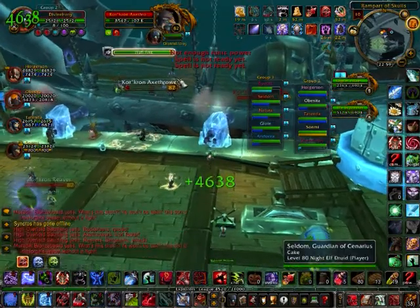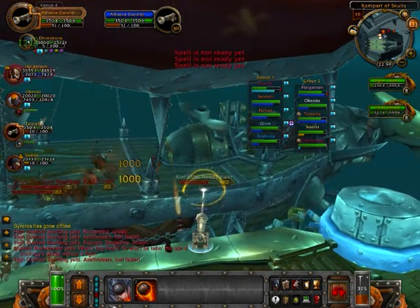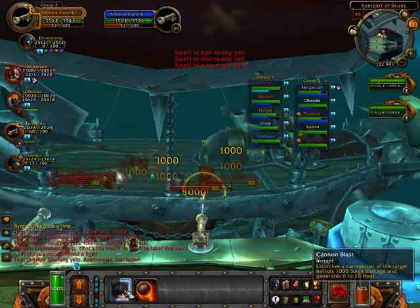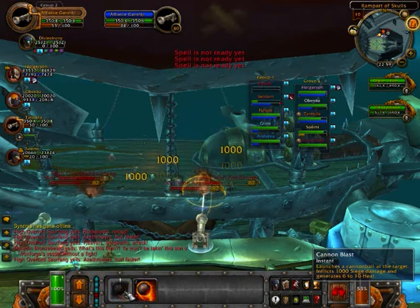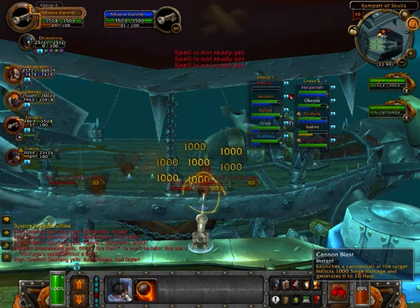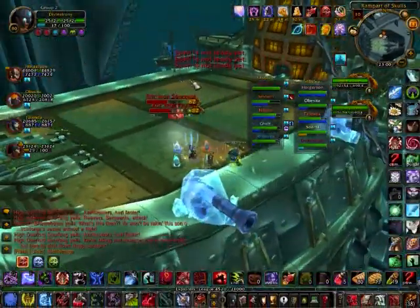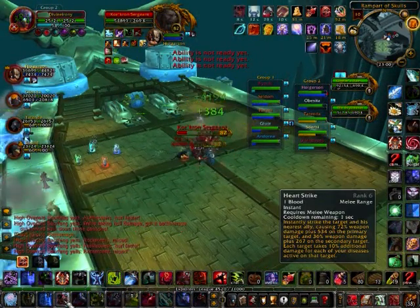One important mechanic: the mobs on the Horde gunship gain experience as the fight progresses. They start dealing low damage but will eventually have their damage increased by 120% and their attack and cast speeds increased by 80%. This makes the fight a genuine race — the longer it goes, the harder it becomes to keep your boarding party alive, and even the Horde boarders jumping to your ship hit harder over time.